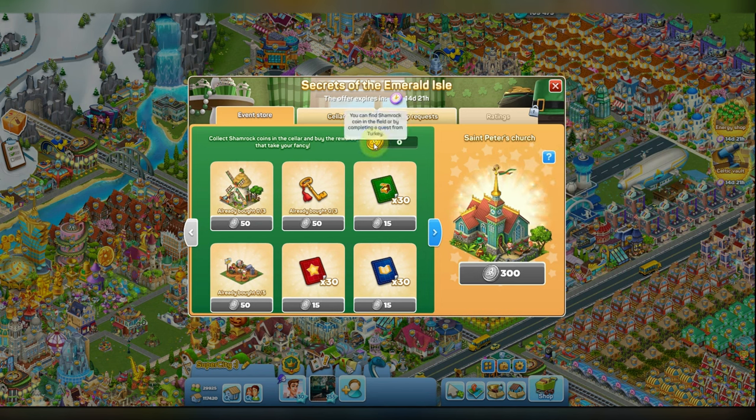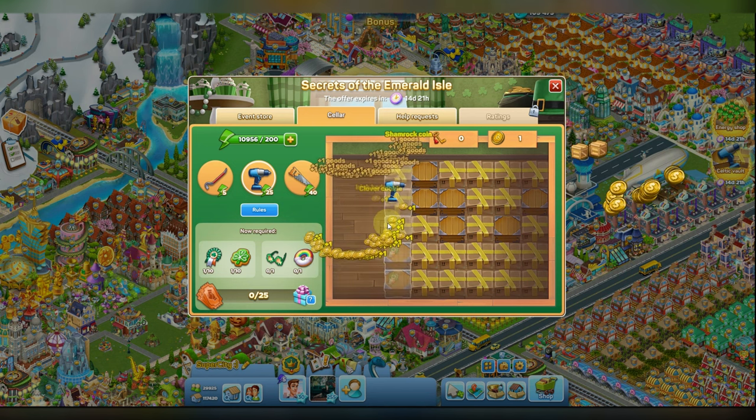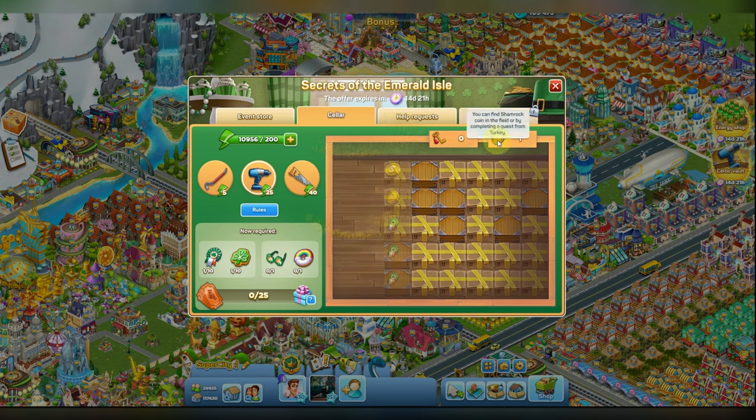You can find these coins in the Cellar field, just here. I will use this tool and we will destroy some of the cells. I have already received one coin and one badge, or a cookie. Let's keep removing the cells, breaking them.